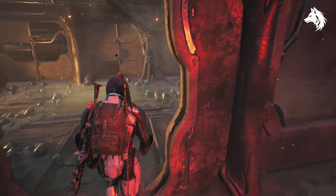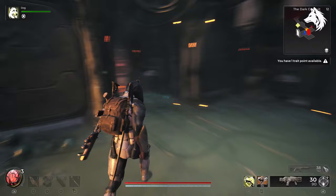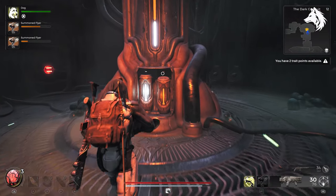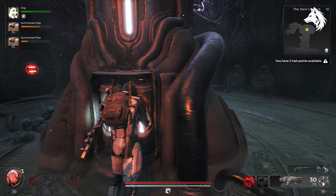So the supply ship — once you've found it, there's a dungeon that will spawn next to it. Go into the dungeon, complete it, and at the very end you will be able to reconnect the power supply that will power up the supply ship.